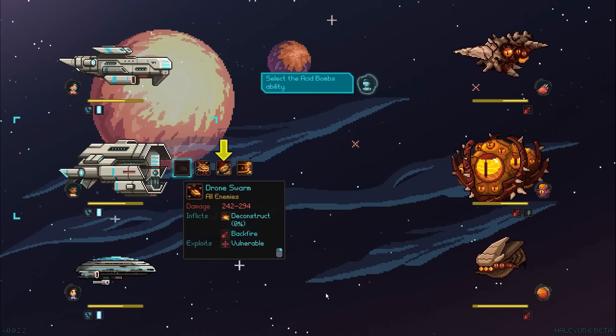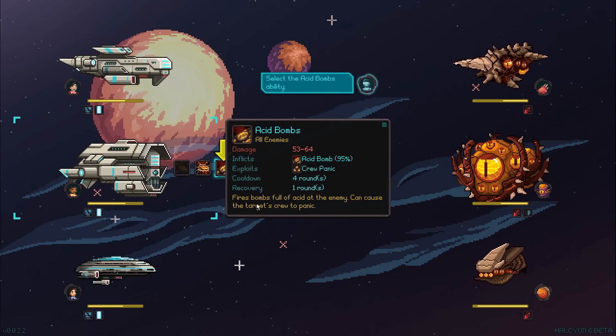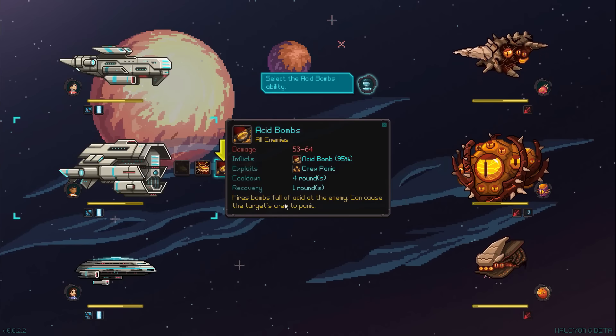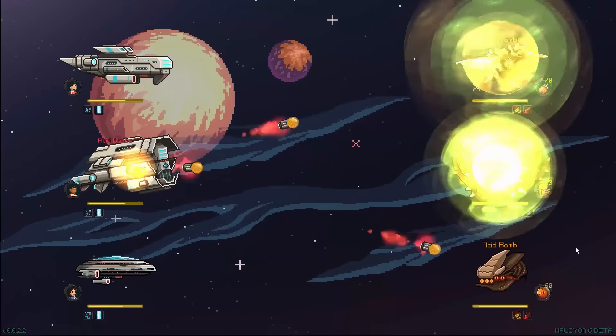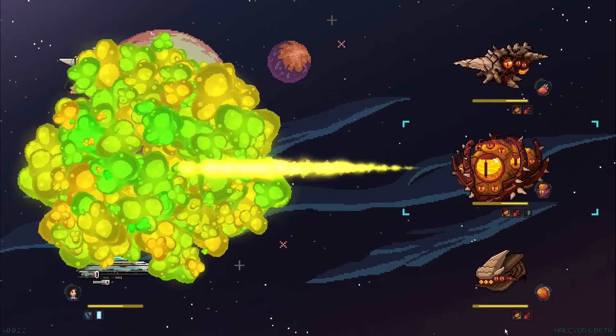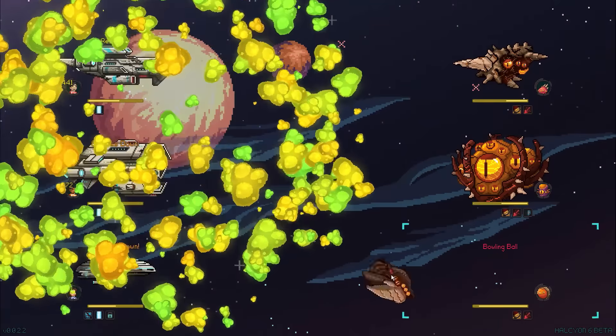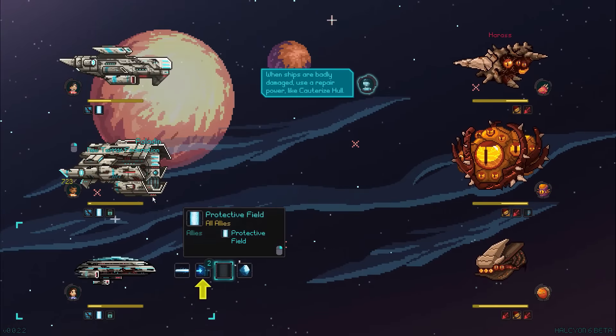Select the acid bomb ability — this inflicts acid bomb on individuals. It fires bombs full of acid at the enemy and can cause the target's crew to panic. Panicking aliens! They're all panicking — great. But now they hit us with some sort of acid attack too, and our vulnerability was exploited.